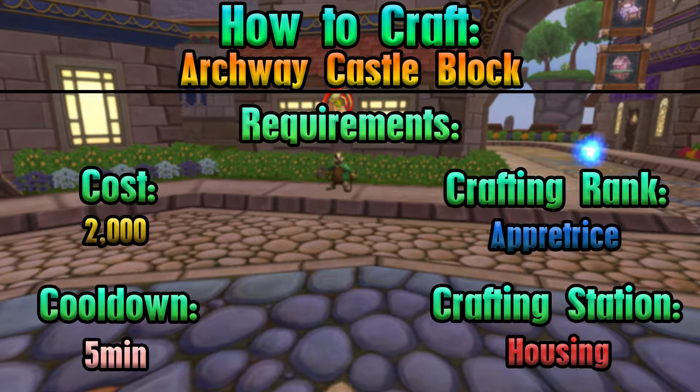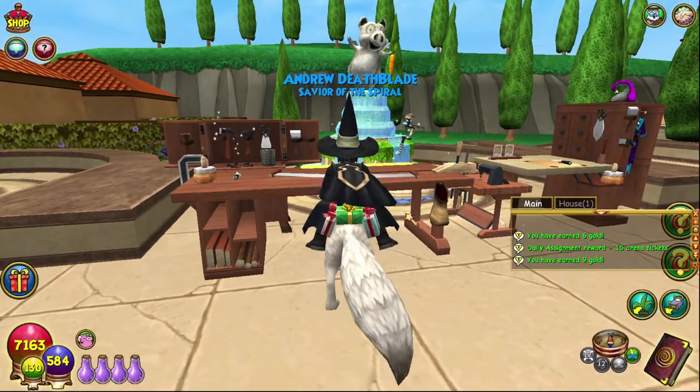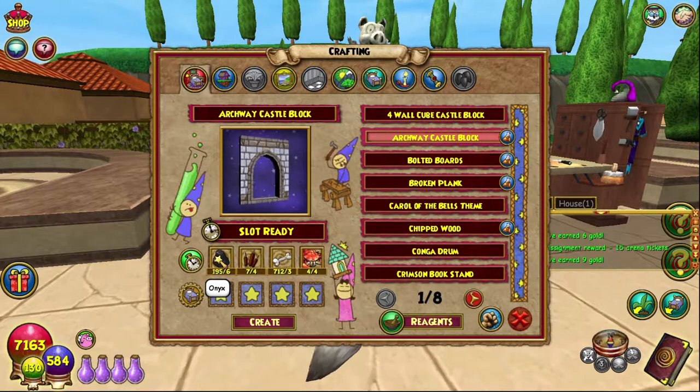It'll be the housing crafting station as always, which is this one here. The archway castle block needs six stone, which you can get from the Wizard City vendor, the Crocotopia vendor, and I believe the Celestial one, but I'm not 100% sure on that one.